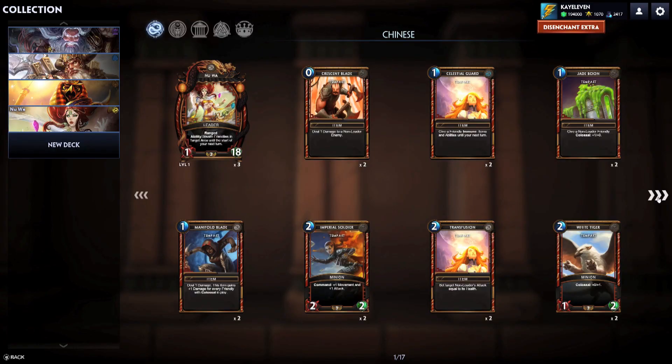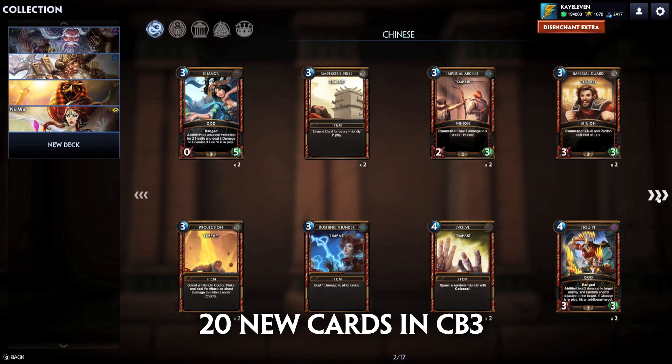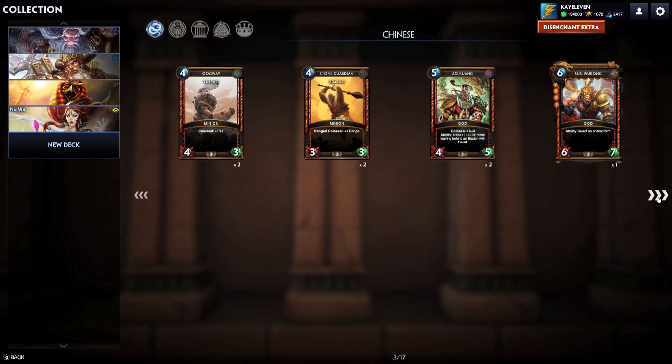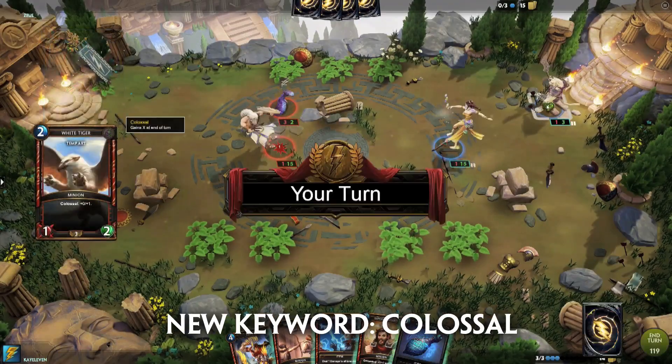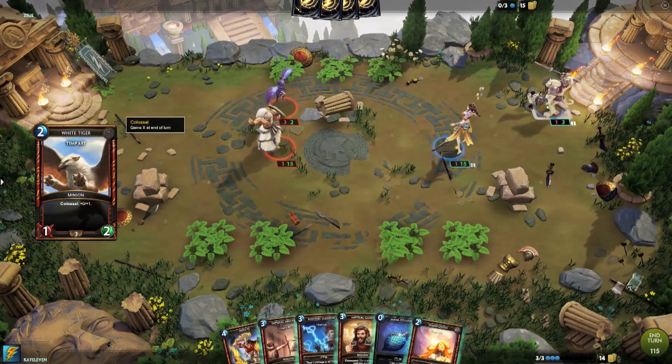With the release of the Chinese Pantheon, we have 20 new cards and also three new keywords. Let's go over these keywords as that's going to be helpful to understand what these new cards do. First off is Colossal. Units with Colossal trigger their passive at the start of their turn, which is usually a buff to attack and health.